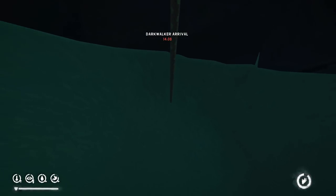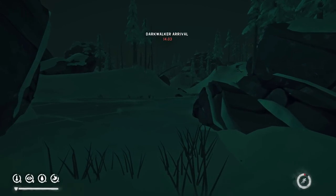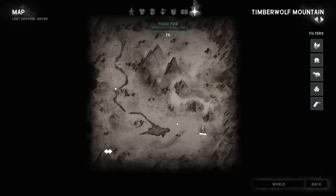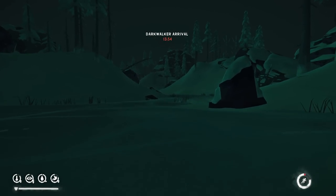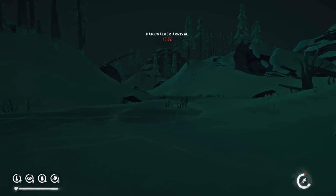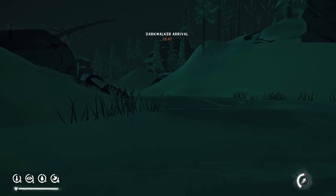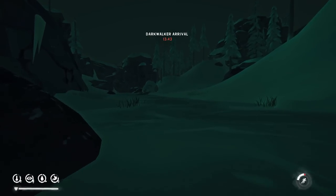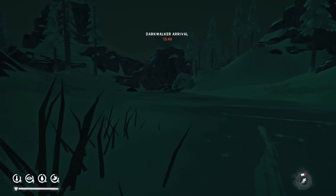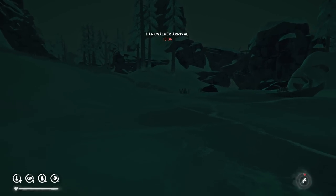He doesn't care about collision. He doesn't care about mountains. He's going to go straight over them and at you. Our objective is a campfire that's all the way over there, so that's the first place we need to go in order to get the first piece of lore that teaches us about the Darkwalker. I would highly recommend that you don't stop, that you don't break pace, that you don't burn yourself out. Just kind of go. Don't worry about collecting loot. Don't worry about dying to the cold. Just move. This is a very different gameplay style in which hibernation will 100% lead to your death.